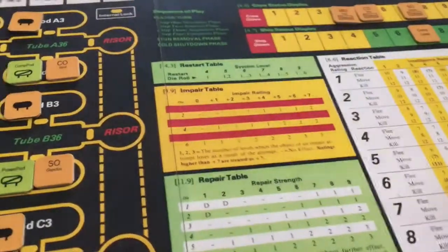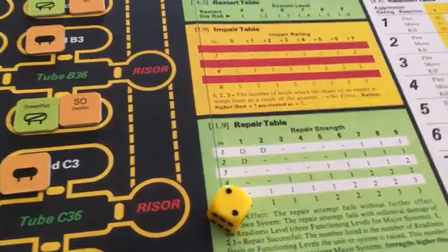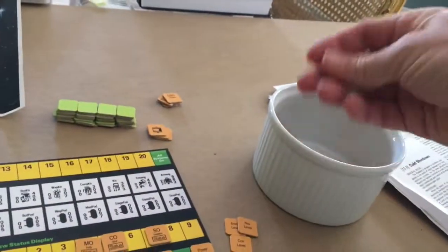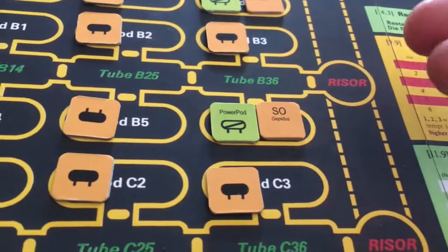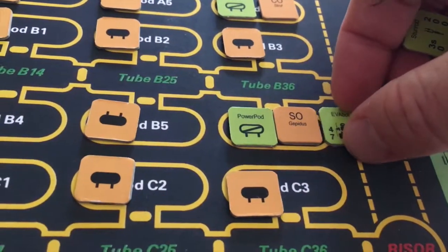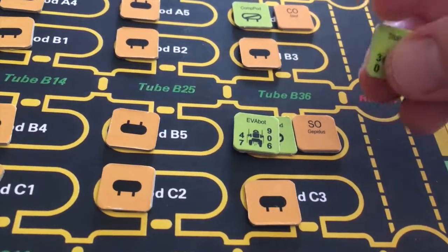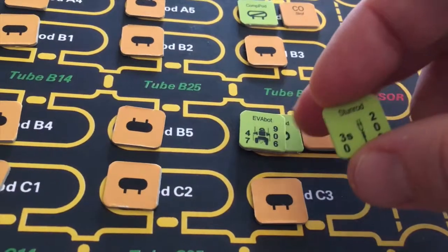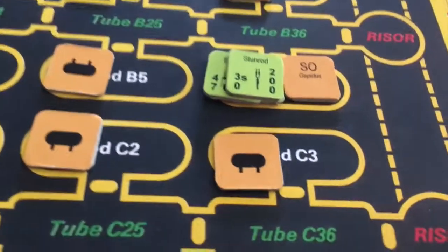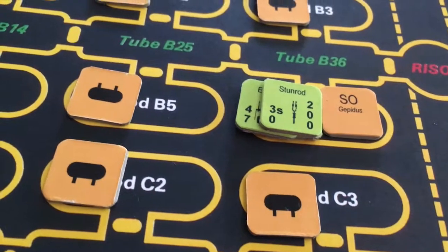We roll for discovery to see if there's anything else in the chamber. We roll a two, so that means we have to draw two counters from our discovery dish. We have in this pod with us an EVA bot, which can actually leave the ship, and a stun rod, which is great for trying to stun specimens that you're trying to recapture.